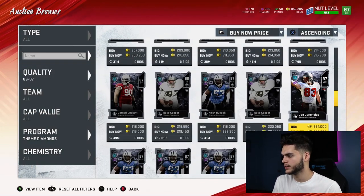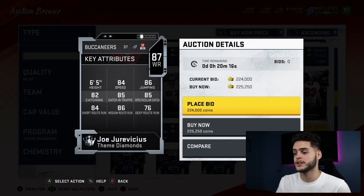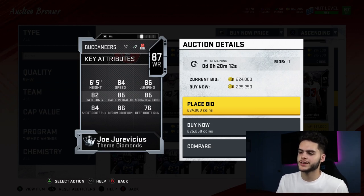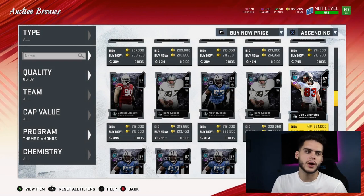Next is Joe Jurevicius, wide receiver on the Buccaneers. 84 speed, 86 jumping, he's 6'5", 82 catching, 85 catching in traffic, 84 route running, 86 medium route running. I really like him, but wide receivers aren't that important to me this year with Torrey Holt, Tyreek Hill, DeAndre Hopkins, Jerry Rice — so many wide receivers available. I rate wide receivers on the lower end for that reason.